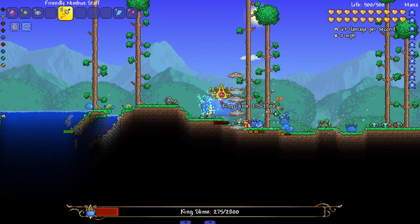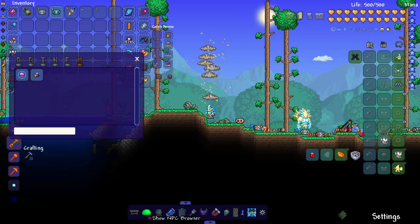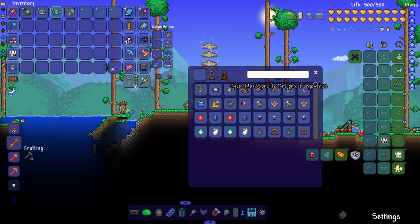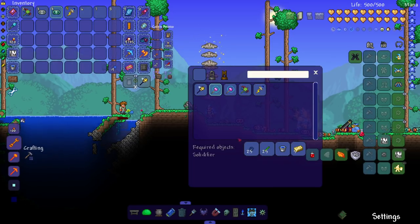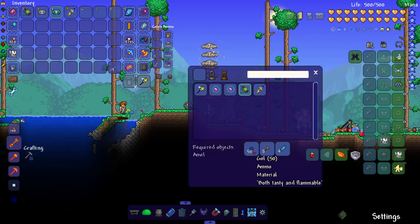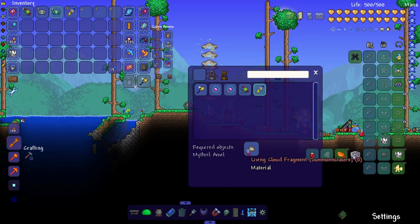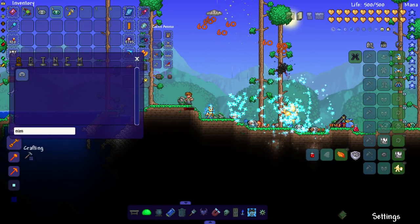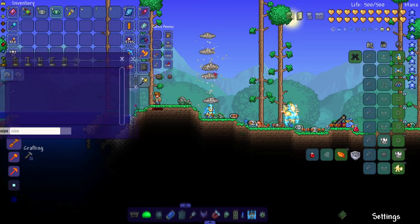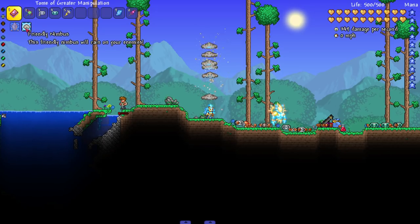Let's check the crafting recipes to see if the balance makes sense. The bee staff and jellyfish staff look fairly balanced. The flying spike ball requires a stinger and a feather, which seems too much for how little damage it does. The friendly nimbus requires a living cloud fragment — you get those by killing nimbus clouds — but the nimbuses don't do enough damage to warrant that crafting cost.